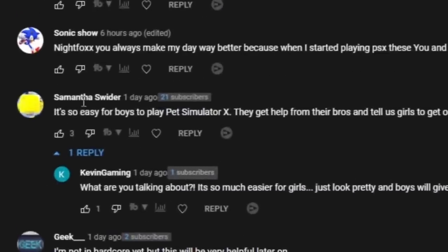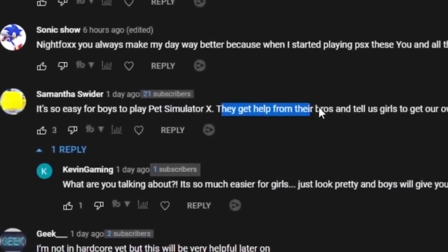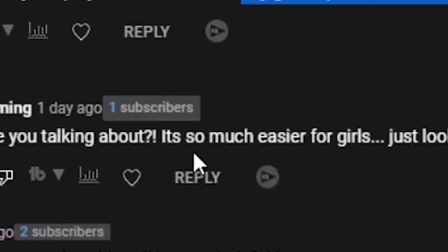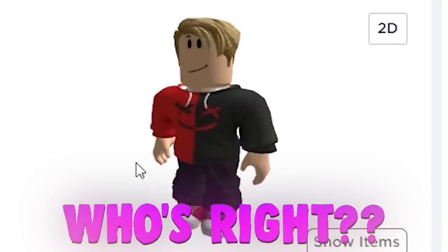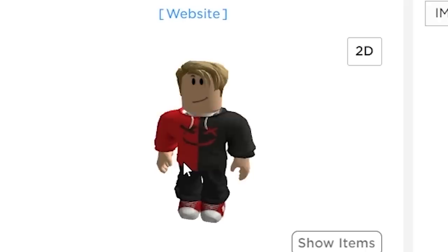This entire video idea came from my latest video. In the comments, somebody named Samantha said it's so easy for boys to play Pet Simulator X — they get help from their bros and tell girls to get their own pets. Kevin Gaming, on the other hand, said girls just look pretty and boys give them everything — a bunch of simps. So I'm legit curious: is Samantha right or is Kevin right? Well, today we're gonna find out.